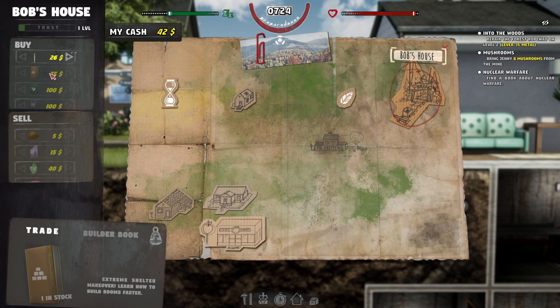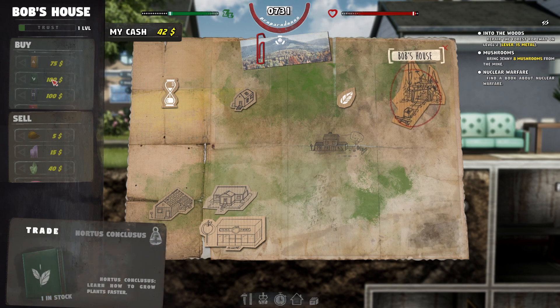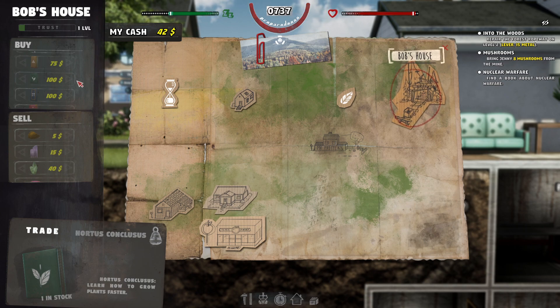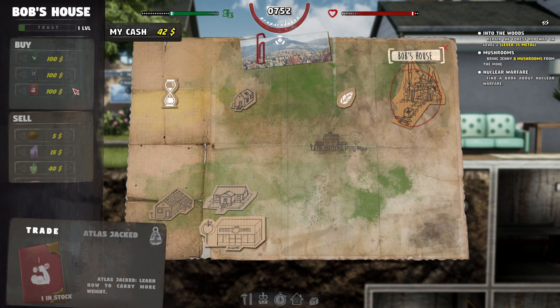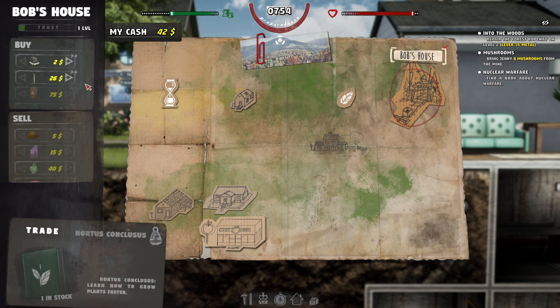There's a builder book — Extreme Smelter Makeover — learn how to build rooms faster. And Hortus Conclusus — learn how to grow plants faster. That might be how we can get the planters. A Handy Person's Handbook — learn to craft faster. Atlas Jacked — learn how to carry more weight. So there's a way we can carry more. Lovely.